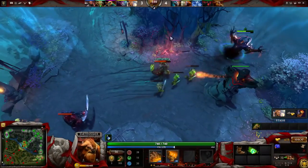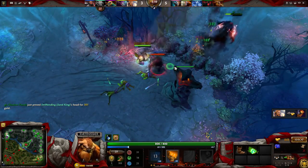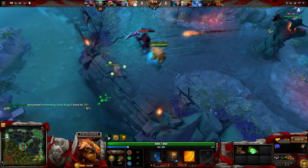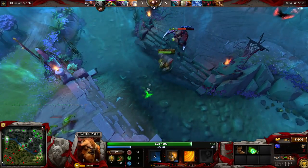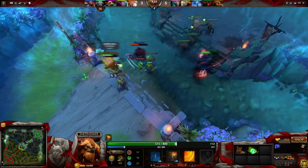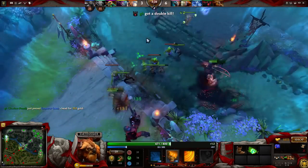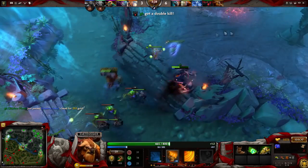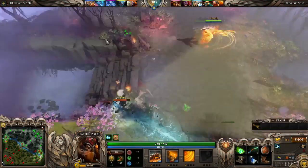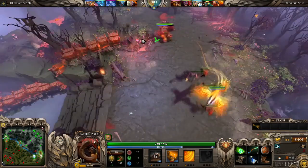Now if you are a defensive support like Earthshaker, this is a good time for you to weaken your safe lane and strengthen your middle lane with a rotation. Earthshaker is a defensive support because he's very good at level one — just like Abaddon, who is pretty much the same hero at level one and level 25 because all he's used for is using a shield to take off things like Batrider lasso. This is a great opportunity to stop a snowball, even if the Lion is level five and the Earthshaker is level one. You stun, you wall, and you stop the gank from being successful.